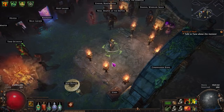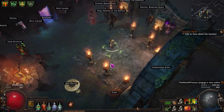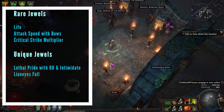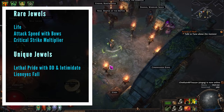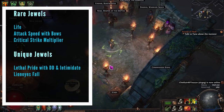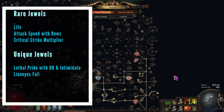If you want to put some jewels into the build, for rare jewels I'd recommend looking for attack speed with bows, life and crit multi, but jewels do tend to be pretty expensive for bow builds. In terms of uniques, if you want a Lethal Pride jewel — which will give you some strength, some double damage and some Intimidate — that is a massive boost to the build. You're going to slot it in this jewel socket here because we pick up a lot of nodes on the tree that covers the radius. A roll with both Intimidate and double damage would be amazing. If you manage to pick up a Lioneye's Fall gem, you can slot that in here and it will turn all of these dagger and claw nodes into bow nodes.